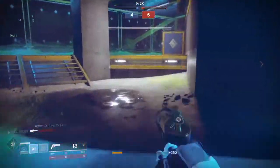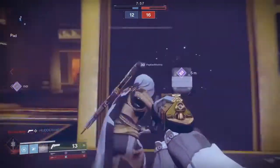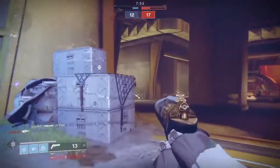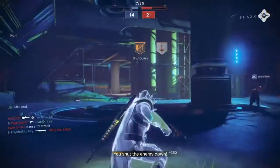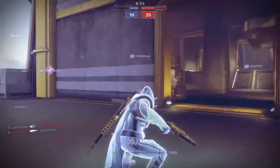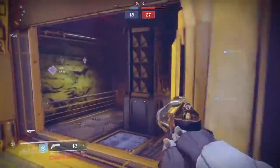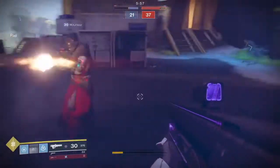He got hit twice and had barely any health left. It does 95 to the body. Oh no no no, you literally just spin in the spawn and I'm the one that's going to die. Give me power! This guy has a sword — don't use a sword in Crucible! The other whole team's using Vigilance Wing.